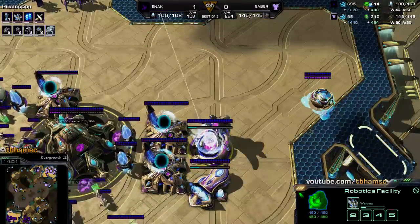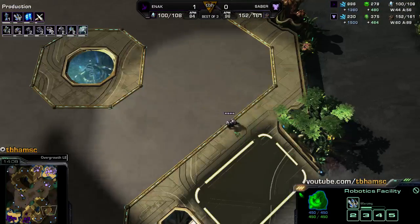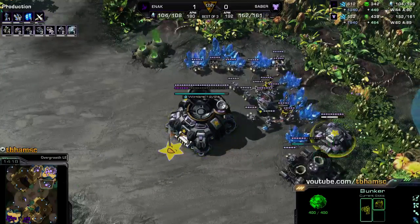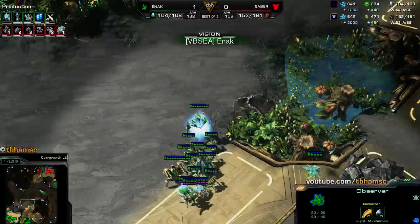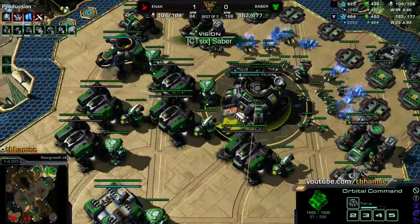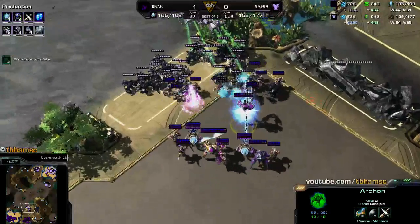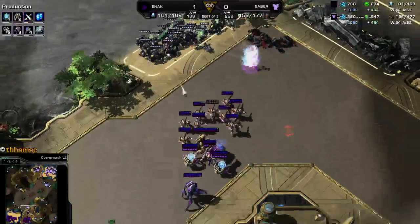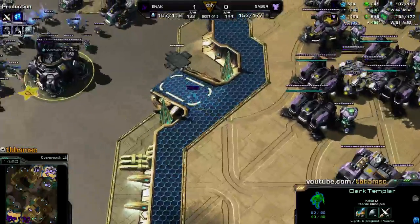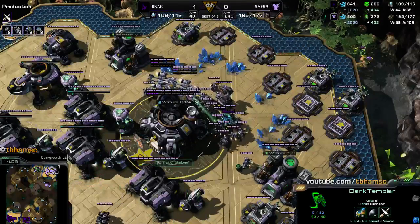That's kind of sad but the warp prism still exists, and another warp prism is in production — so he's going full-on harass mode. It worked out pretty well in the last game. The third base is already down for Saber and mostly saturated. Look at the minimap — Saber sees basically the whole map while Enak is constricted to his base and one observer watching the warp prism. It's very difficult for him to know what's going on. DTs are going into the natural and into the main base — they're going to get a lot of work.